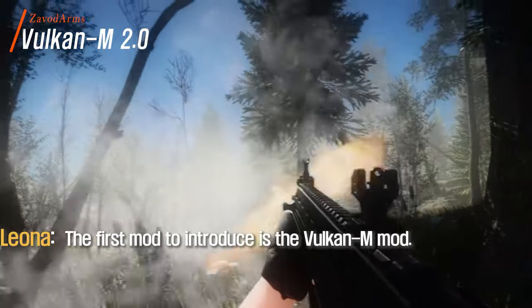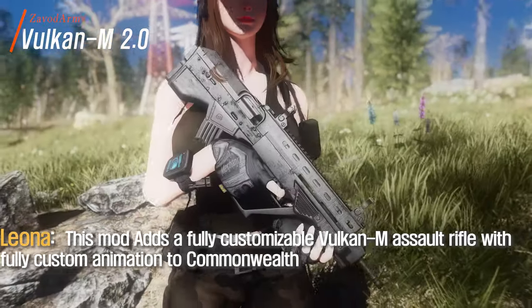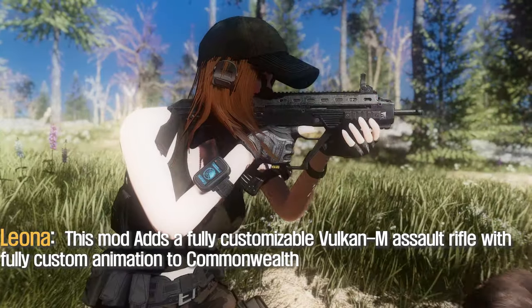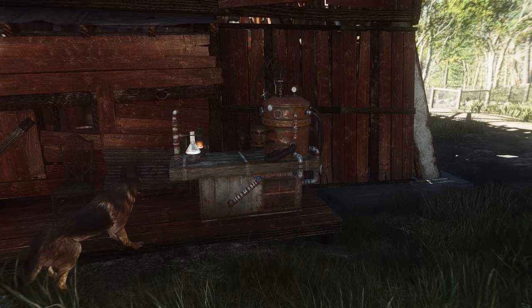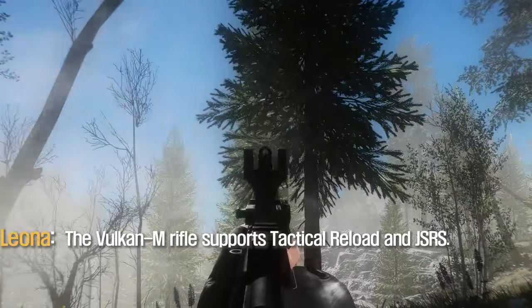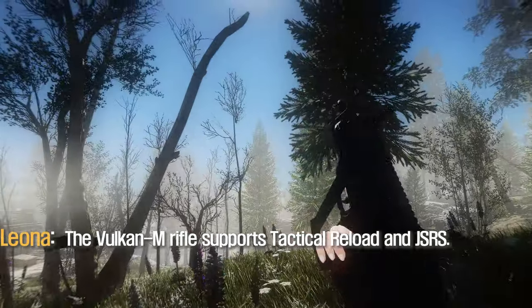The first mod to introduce is the Vulcanum mod. This mod adds a fully customizable Vulcanum assault rifle with fully custom animation for the Commonwealth. This rifle is added to the level list and can be created at the workbench. The Vulcanum rifle supports Tactical Reload and JSRS.